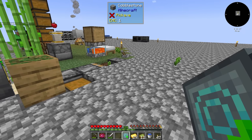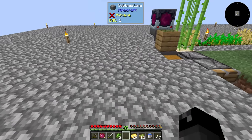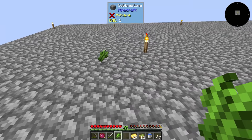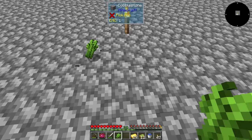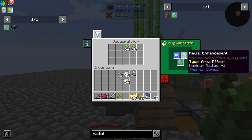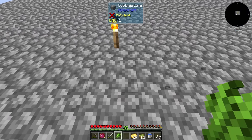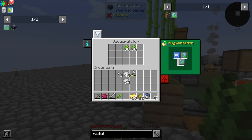The Radial Enhancement went in. Counting out — one, two, three, four, five, six, seven, eight — I think the base range was four blocks including the block it's on, making a nine-by-nine, and with the enhancement it should extend by one. It turns out they do stack, and both of them work. So the range is extended. That means I didn't really need the extended range on the Vacuumulator since we're using the block breaker which breaks it one block at a time.